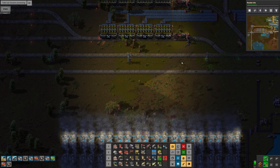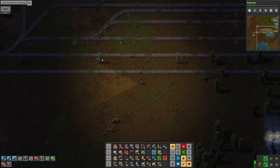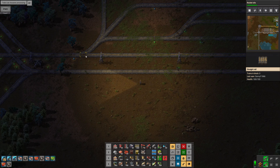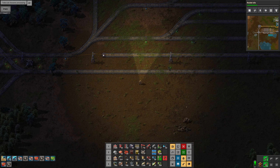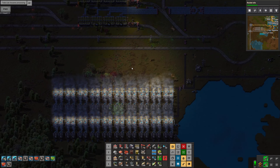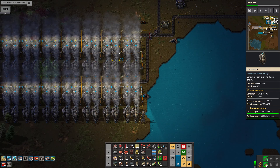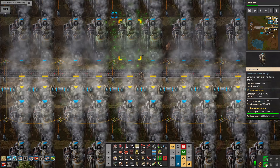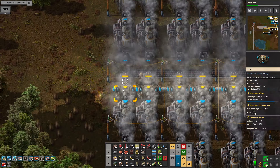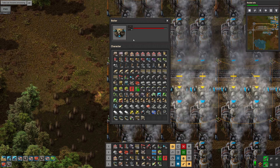We shouldn't really get any trains along this section of track because they're all leading up to the stations — the trains should really only ever go up this way. That would quickly take that out and just confirm that nothing gets broken. So that should now be... yeah, we've still not got enough power because we need 90-something megawatts, but everything down here is certainly getting as much coal as it needs.